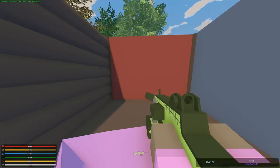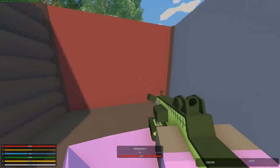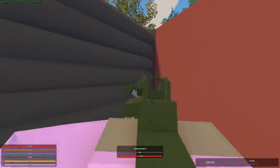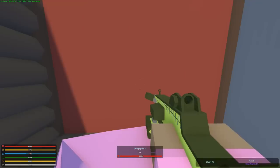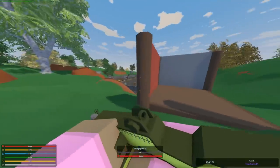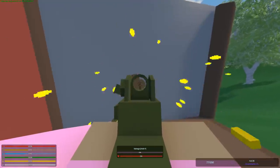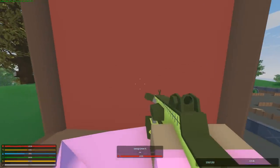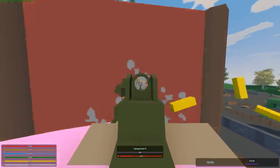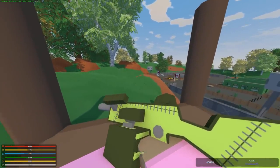Another big part of the update was brick structures being heavily buffed. As you know, brick structures were very useless before — the only use they had was looking cool, especially mixed with metal pillars. I'm going to shoot all the structures with the Dragon Fang so you can really see how good brick walls are now. This maple wall took 14 Dragon Fang shots — very weak. The metal wall took 74 rounds. And now for the brick wall — it took 110 Dragon Fang rounds.